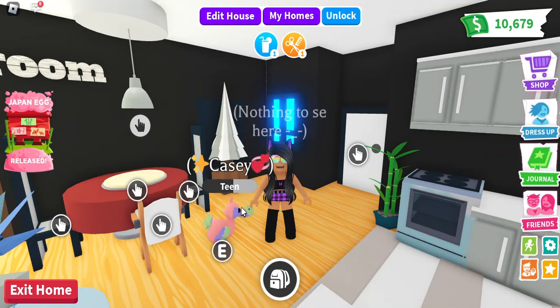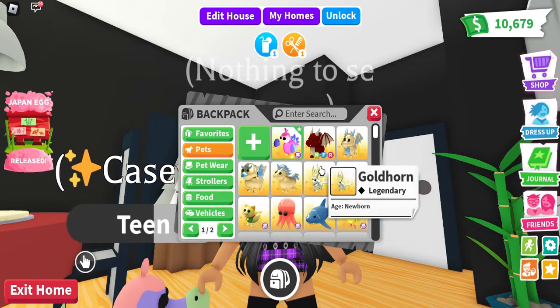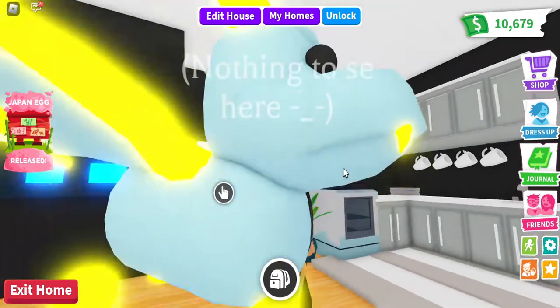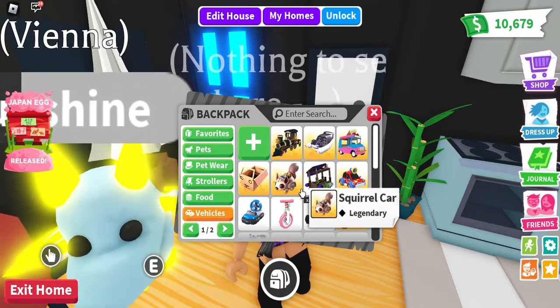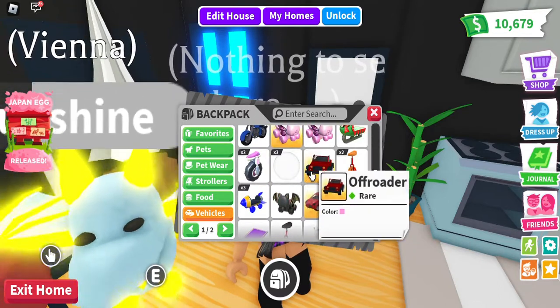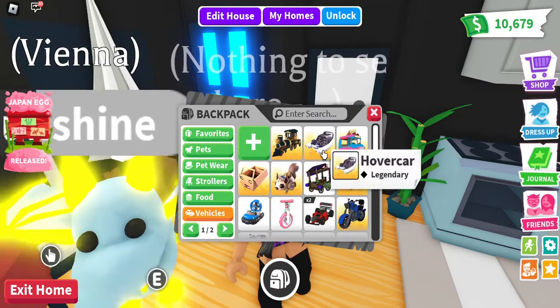I'm back in my evil cat outfit, and an evil cat always needs an evil pet with them. So I need to make Vienna black and red — just black and red. If I have a nice vehicle to travel in, like a nice dark color vehicle or anything nice.